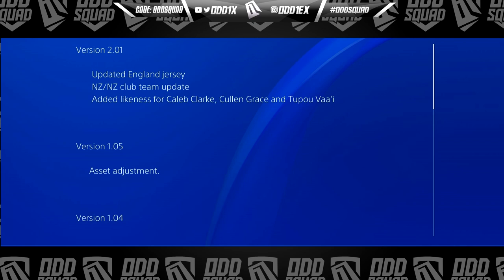So England, South Africa, Australia and New Zealand. As for the patch notes on the PlayStation 4, they've only listed three things: updated England jersey, NZ club team squad update, and also added likeness for the most talked about player during this year's Rugby Championship — Caleb Clark — also Cullen Grace and Dubal Vai.